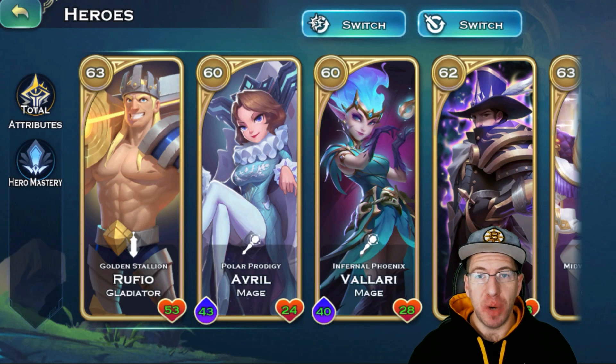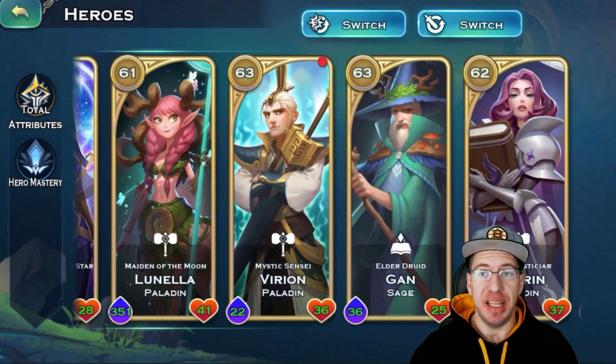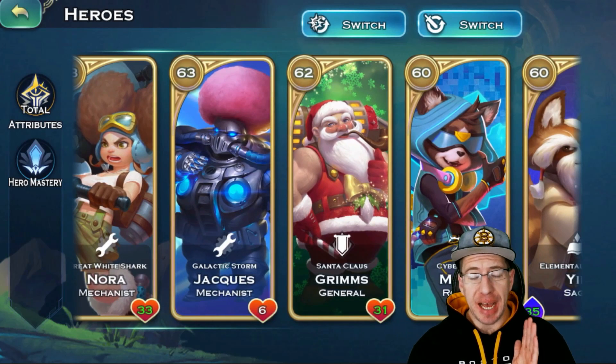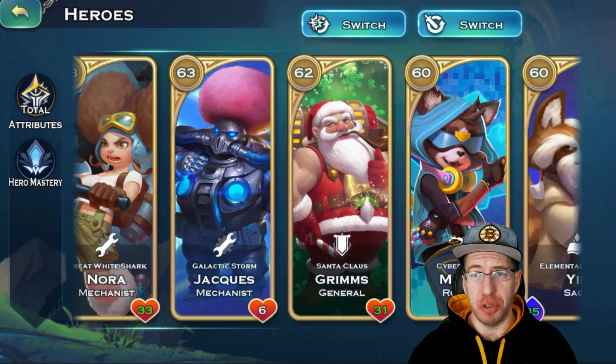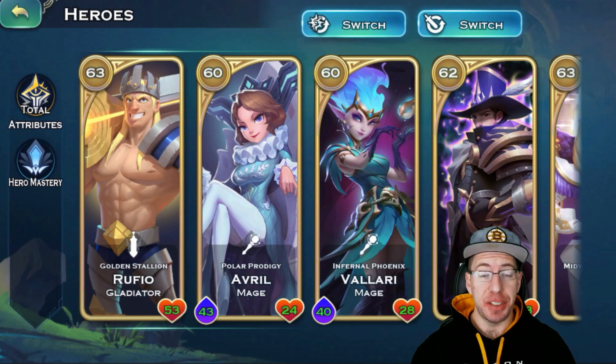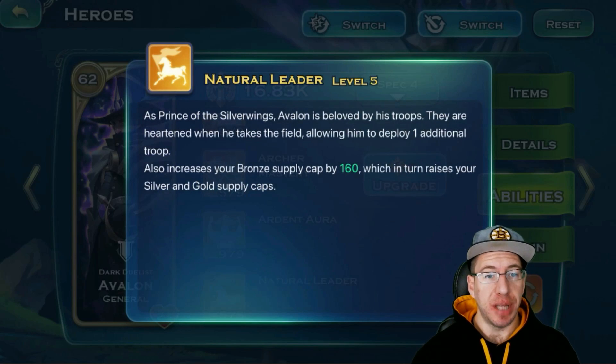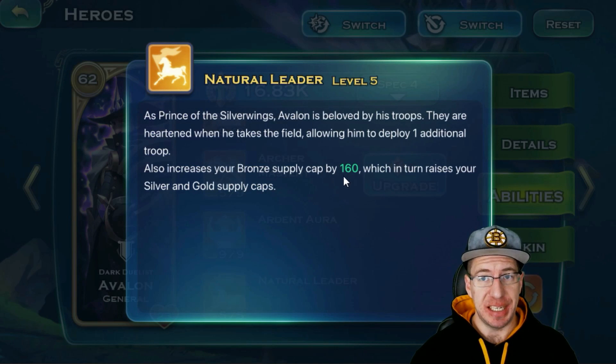The next thing that's actually going to help you out quite a bit is having more heroes. The more heroes that you have, the more command you're going to be able to stack up, the more Masonic Scepters — all of which just means more gold troops. Now there is one hero out there that will offer a ton to your gold cap. This hero is actually going to be Avalon, because one of his abilities called Natural Leader will increase your bronze supply cap by 160 at level five. If you have no hero research completed, that's eight troops. If you have hero research completed for tier four and tier 10, then you're talking 10, 12, maybe even 14 troops. It is pretty significant overall.